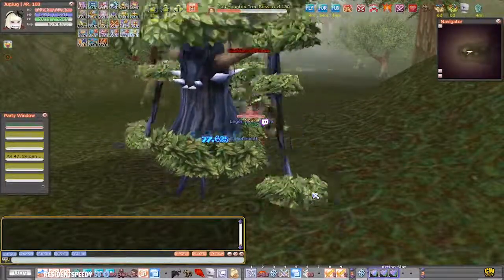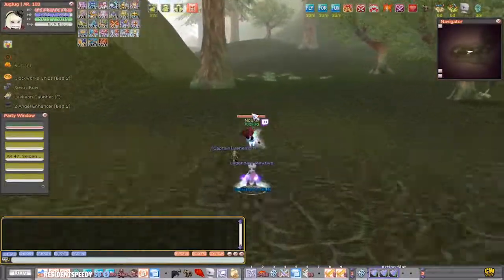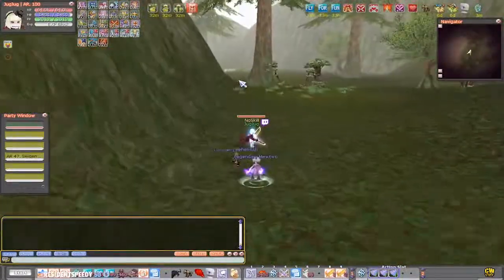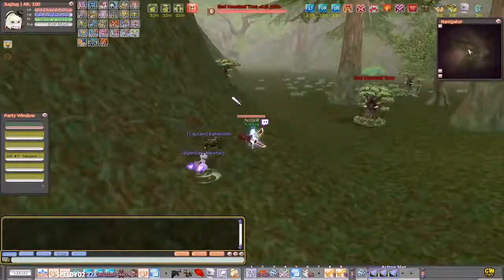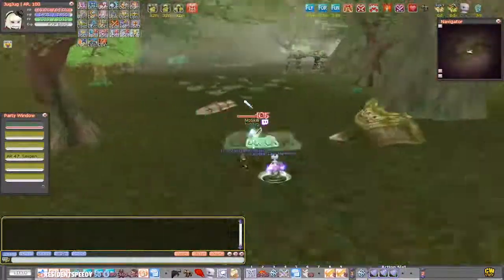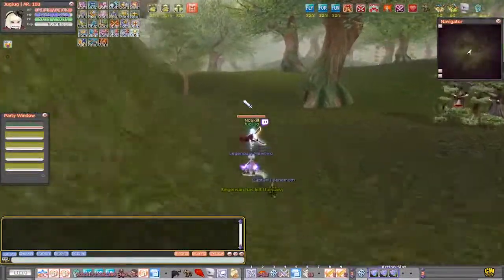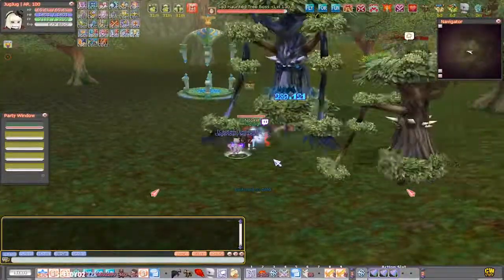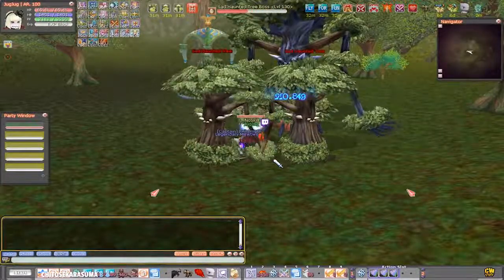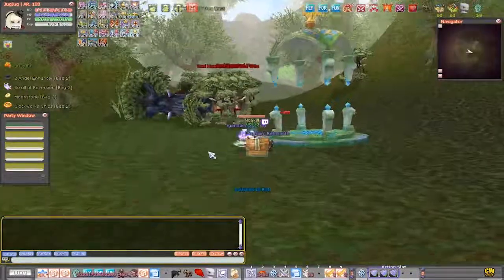If you get stuck under a platform where a boss is standing, just jump to get unstuck. Monsters can sometimes get stuck in the bottom of platforms too. My pet also gets stuck in the ground sometimes — don't worry too much about it, just wait a moment until the boss is dead and it will pick up the loot. If the pet isn't picking up loot, just respawn it — it's as simple as that.